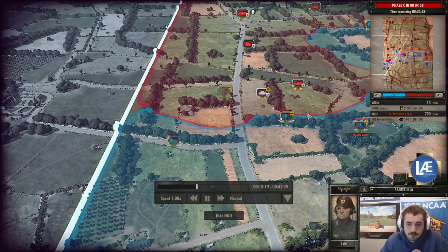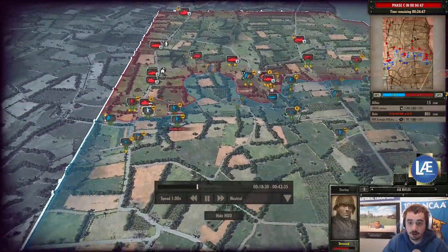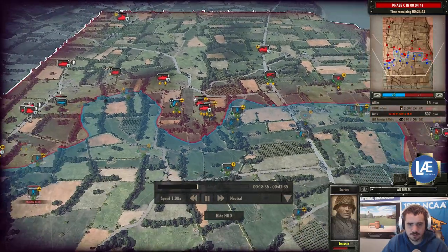This Panzer 3 is in a very risky spot. If this squad weren't so suppressed, once it reduces suppression I would have run in and thrown a bazooka at the Panzer 3, hopefully getting a kill on the first shot, with the second shot finishing it off if the first didn't hit. Another bombing run is coming in and reducing suppression.